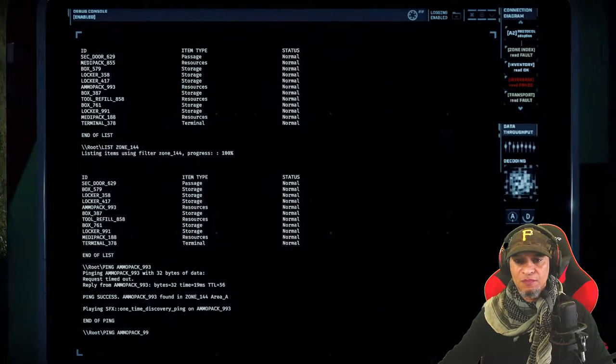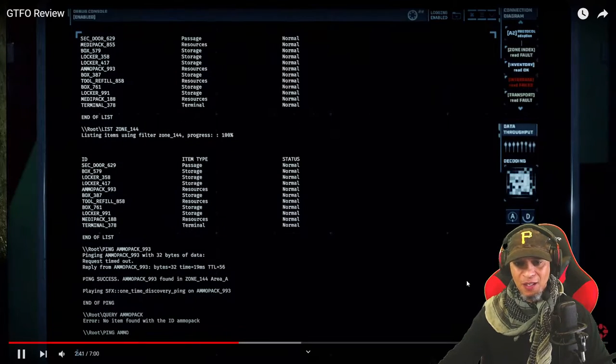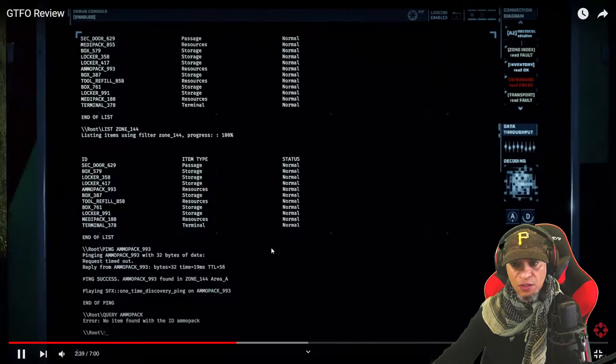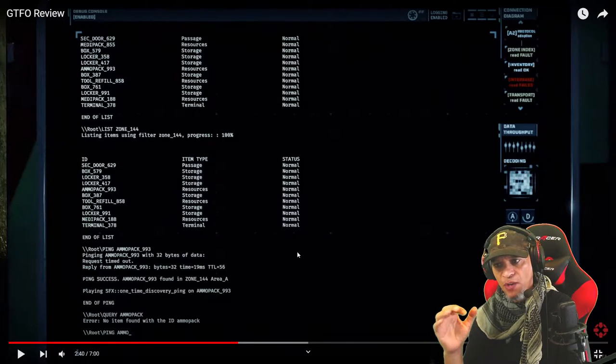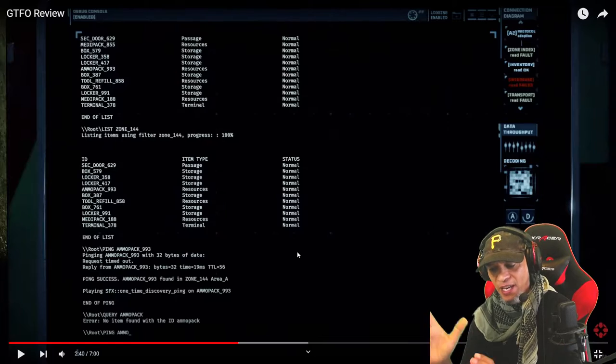One party member will need to jump onto a computer terminal and use a DOS command prompt — type something like 'locate health' — to ping where ammo or health packs are. That's how you find them. You're literally doing a lot of searching for ammo, health packs, lights, glue canisters — all kinds of stuff.